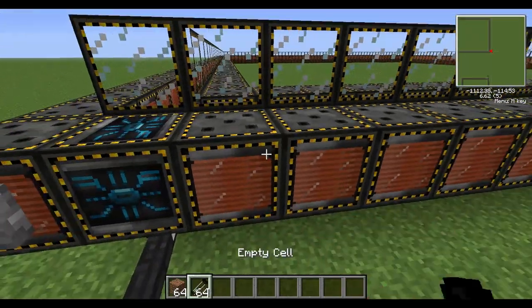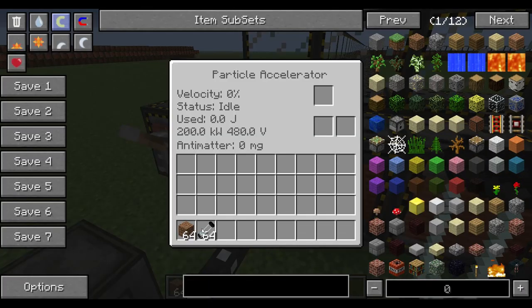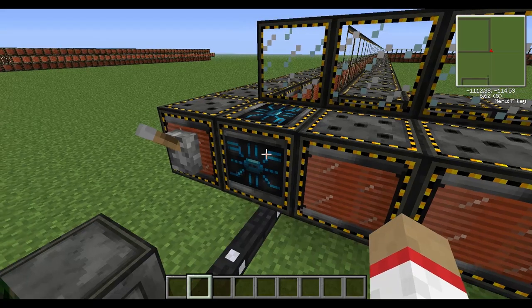When you have built your particle accelerator, it should look something like this. Now, what are we going to do? Let's put in the dirt and some empty cells and power it on.